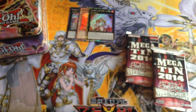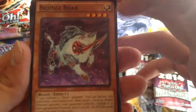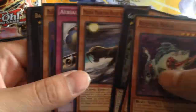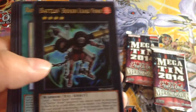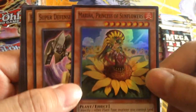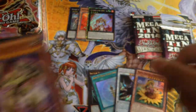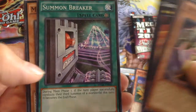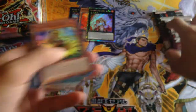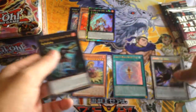Let's get on to the Mega Packs. So we got Bujingi Boar, Leviair the Sea Dragon. Nice — Rank-Up Magic Astral Force, Angel of Zera, and Princess of Sunfire Super Rare — not really that great a card. More commons. Let's sort the supers — I'm sure it's the secrets too.